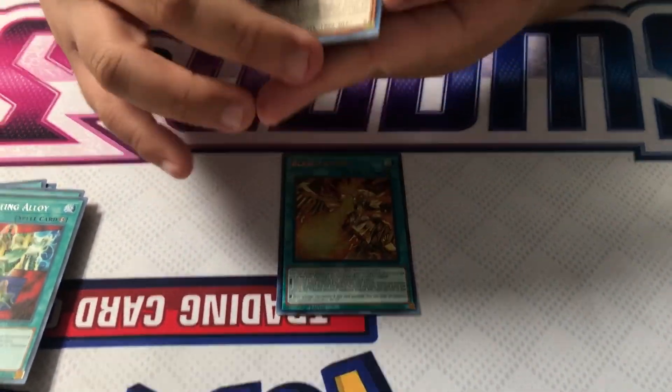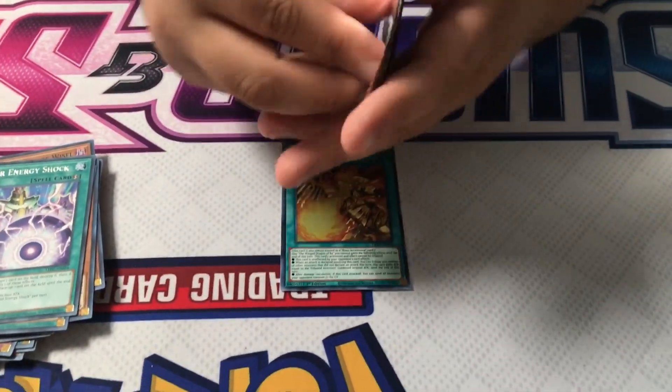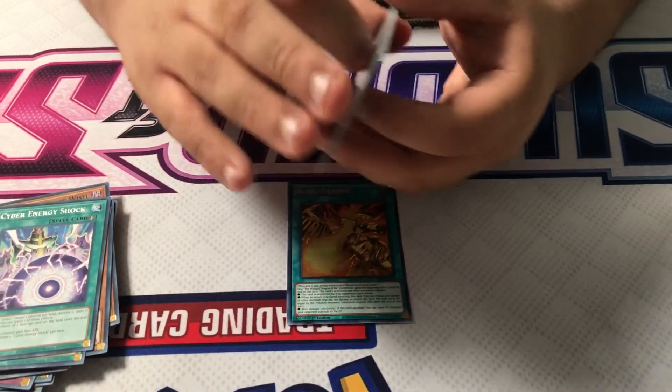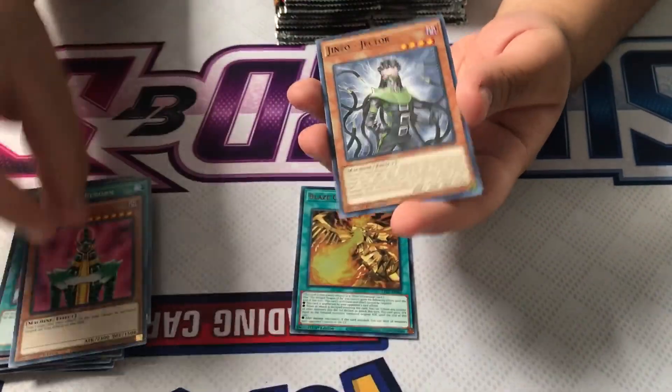We usually don't order too much of this, and I'm pretty sure a lot of people are like that too — they don't order too many of this set. It's not a very popular set. The Ultra ratio falls in between 5 to 6 Ultras per box. 5 and 6 are normal, 4 if you're really unlucky, 7 if it's your lucky day.